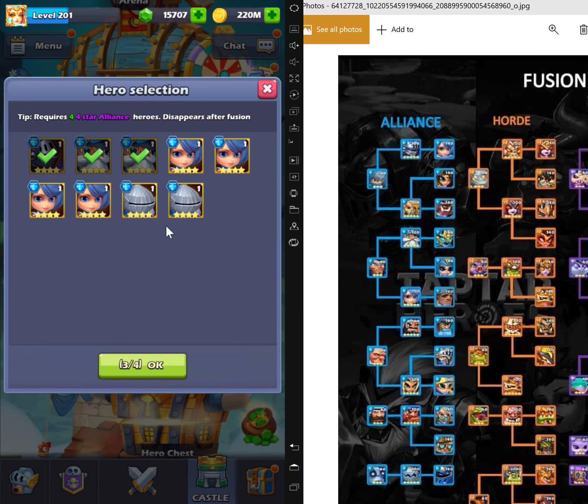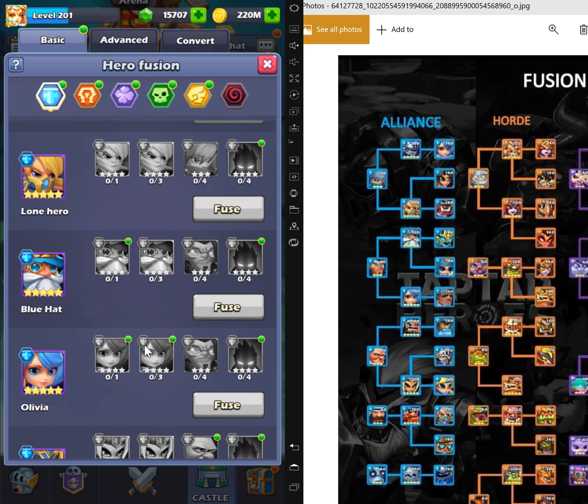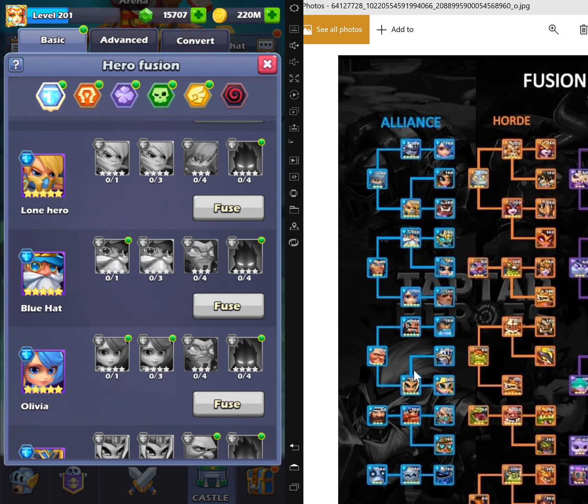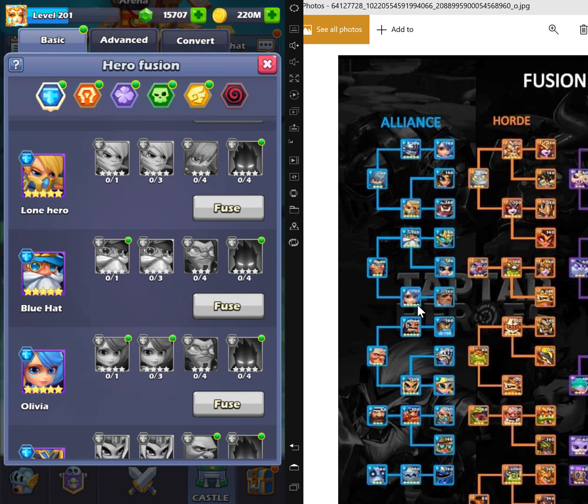I got Olivia — I'm going to save her. Just so you know, for Olivia to become a five-star you need this guy, XO. So you actually need XO. His name is XO. To make Olivia you need XO, and to make Martin you need Olivia. Hope that makes sense.